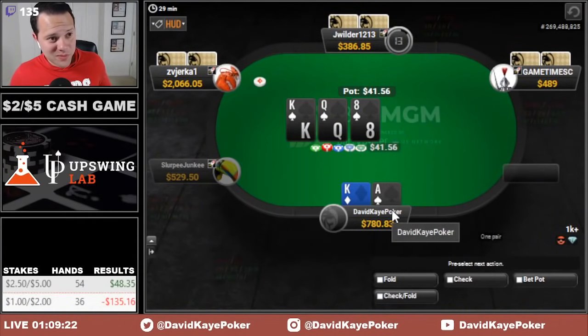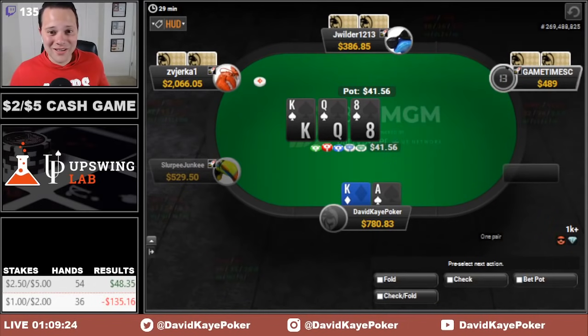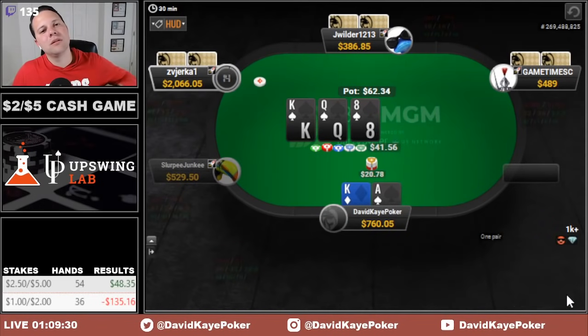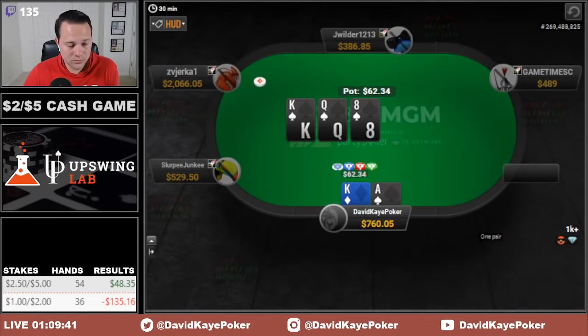Raise ace-king and get called in three spots. Absolutely massive flop here — we flop top pair, top kicker with the ace of spades. We'll go ahead and bet, and everybody folds.